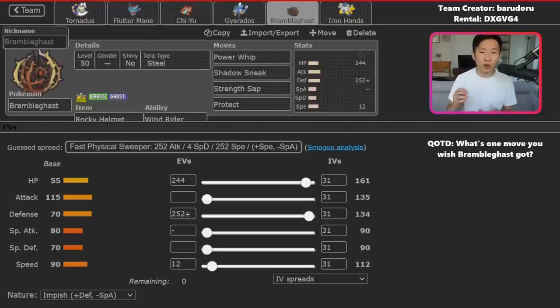Bramble Gas can still deal pretty decent damage thanks to its base 115 attack and Power Whip being a really strong move, even with no attack investment. It gives physical attackers a lot of trouble — against Water Urshifu, Surging Strikes causes huge Rocky Helmet recoil, while Bramble Gas doesn't take too much damage in return. With this much defense, it can be a great endgame mon, using Strength Sap to continuously decrease the opponent's attack once they're down to their final two Pokemon.